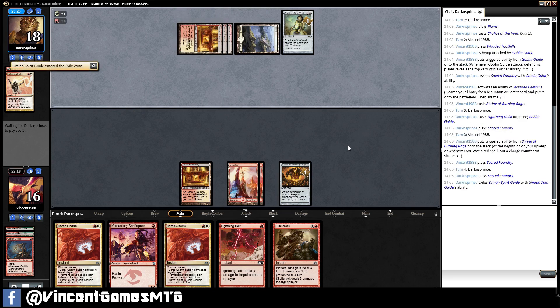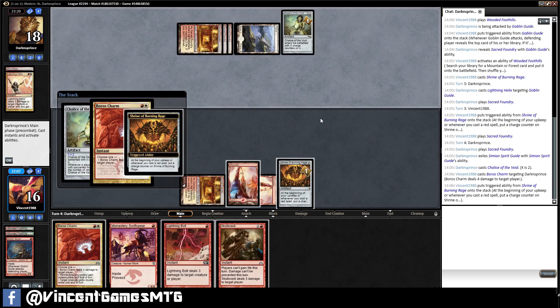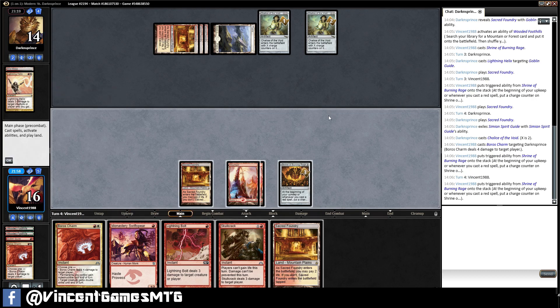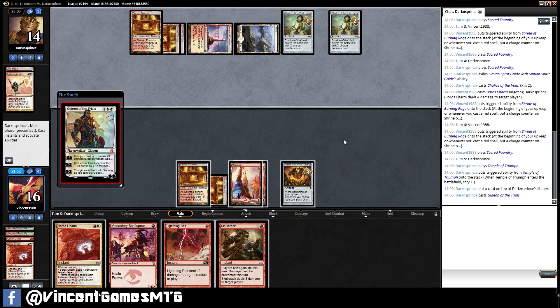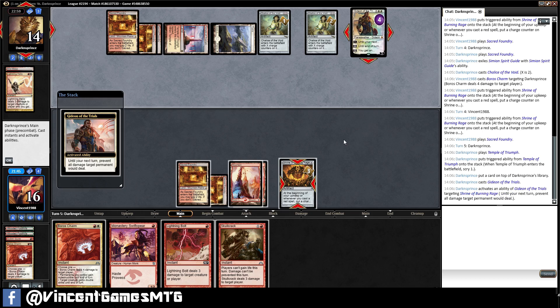Chandra. Oh for crying out loud Gideon — I hate this card so much. Emblem. That's also annoying.